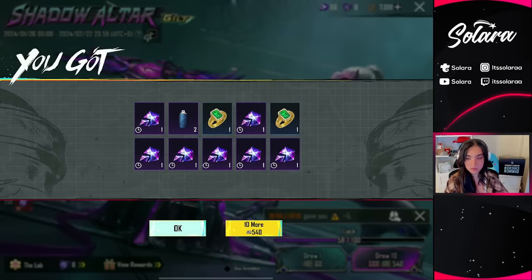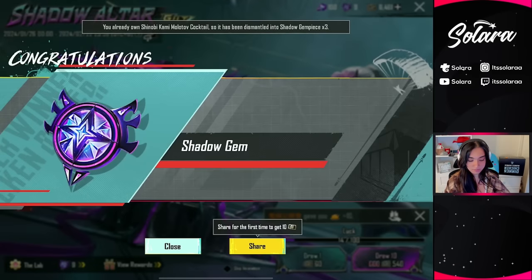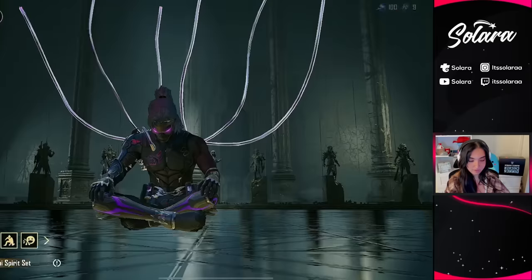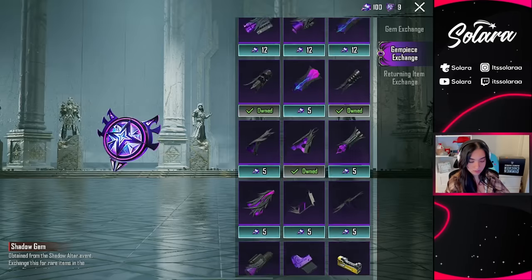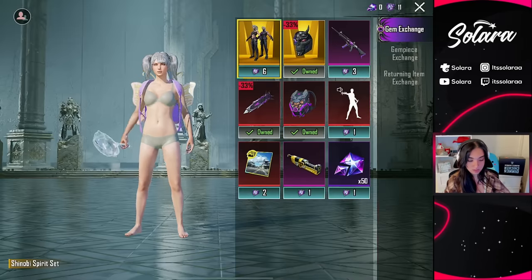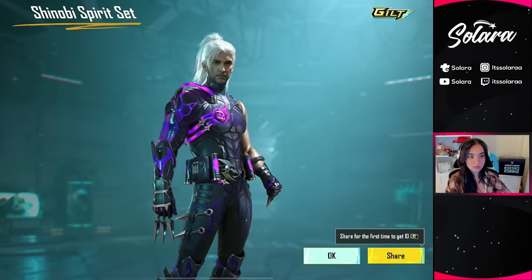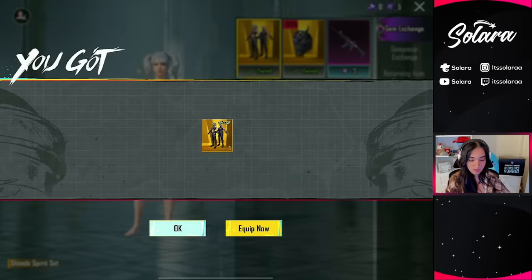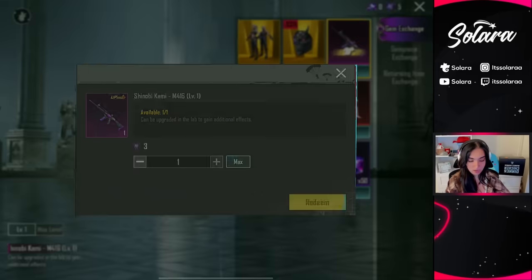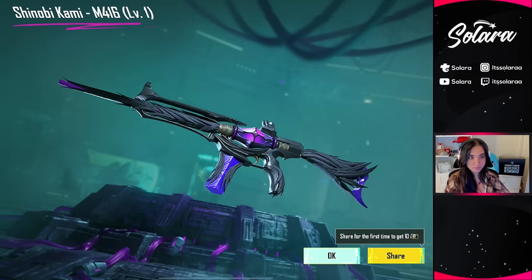Love the gem fragment. We got another gem. I think we actually have enough to get everything including the emote. Let's go ahead and go to the gem piece exchange, max that out — boom, two shadow gems! Let's go ahead and claim the Shinobi Spirit set. Looks super cool. And then we're gonna go ahead and claim the Shinobi Kami M416. There we go — the Shinobi Kami M416.